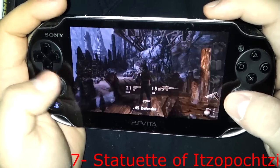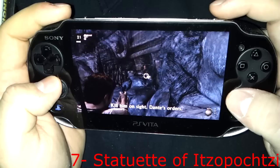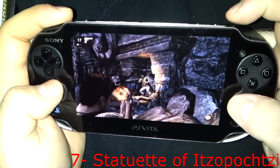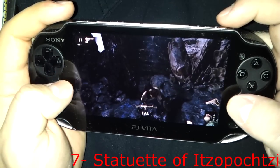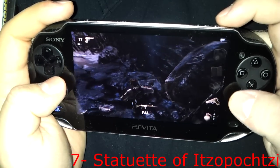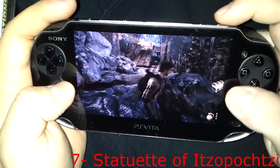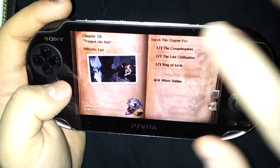The last treasure in Chapter 28 is across here. I'm going to shoot all these dudes. But instead of moving forward, make sure you look behind one of the rocks. I thought it was this rock, and then I saw the glitter over on the other rock — and that's where the last treasure is. That one took me forever to find the first time through, so make sure you pay attention.